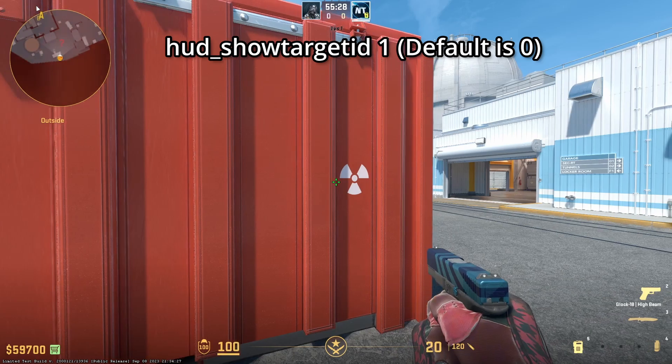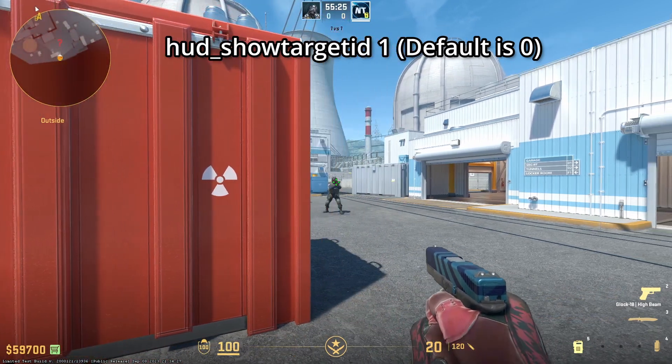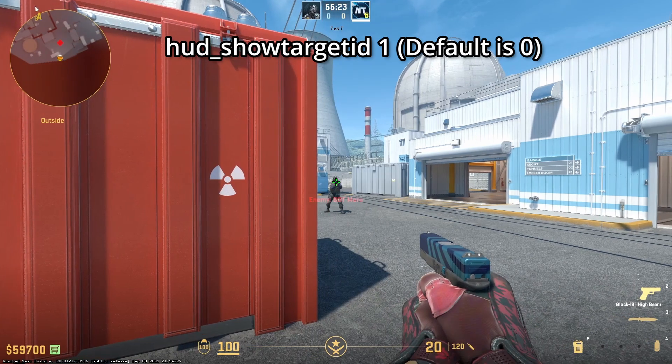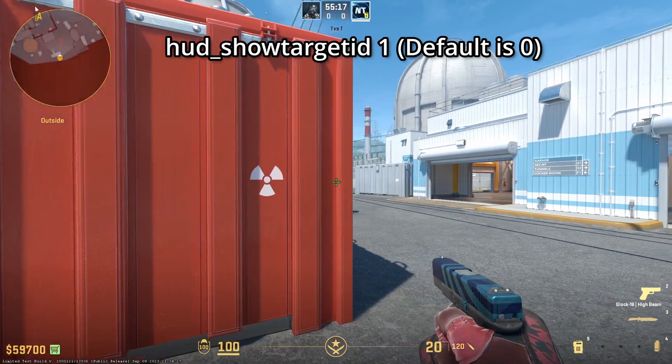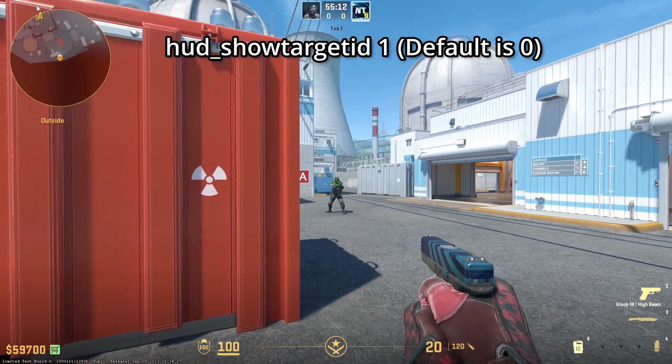If you're waiting for the next round to start or playing deathmatch, make sure you have the console command 'hud_showtargetid 1', as it allows you to get more info. You can see the player highlights. If you have it off, the player name does not highlight — by seeing the player's name, you get extra info to use to your advantage.